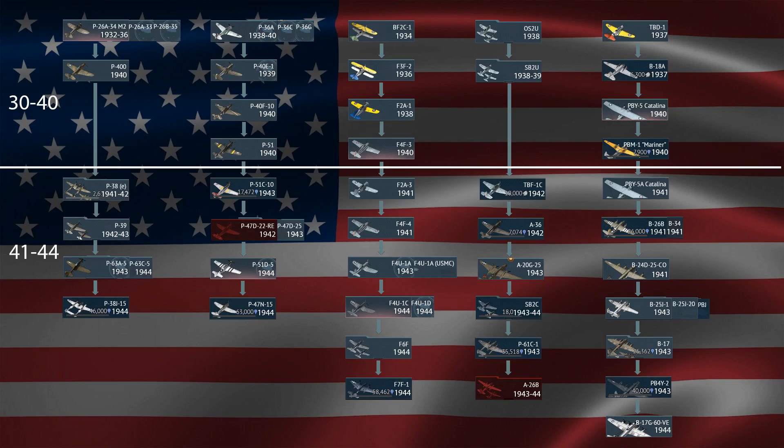B-17, and the PB4Y is basically a B-24D — same thing as the PBJ. And then the latest is the B-17G. Those are the '30s to '44 branches.